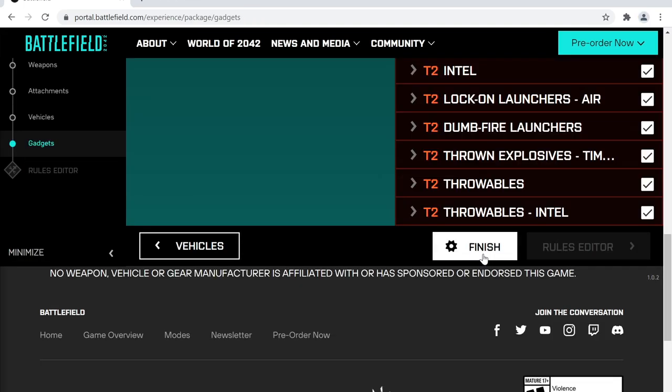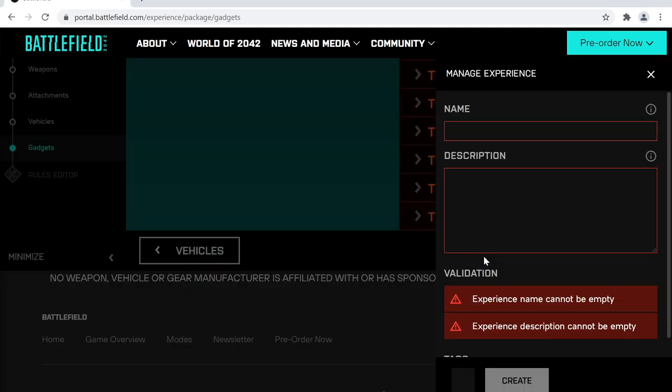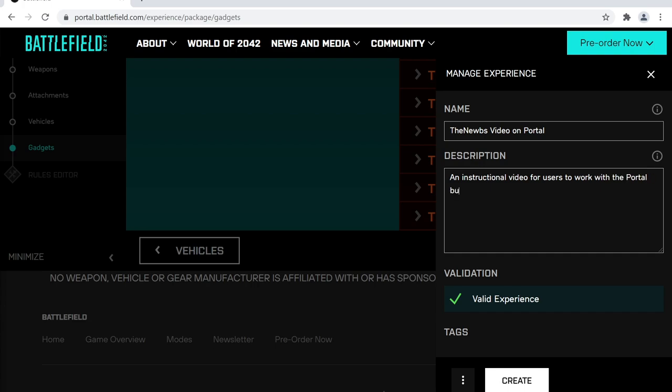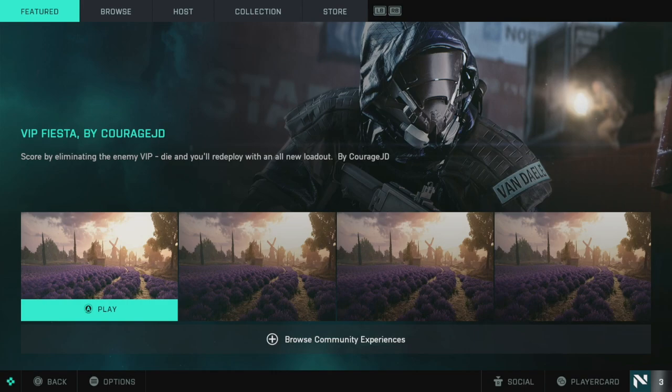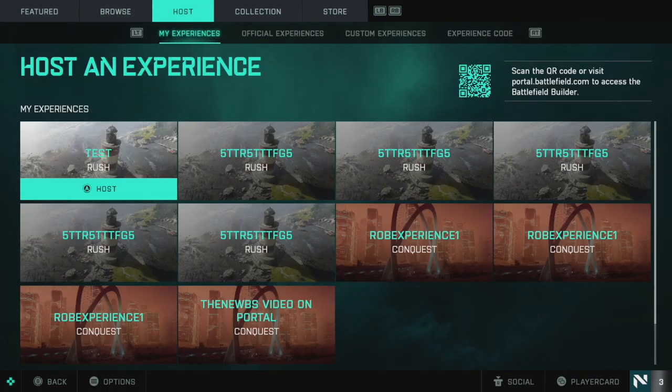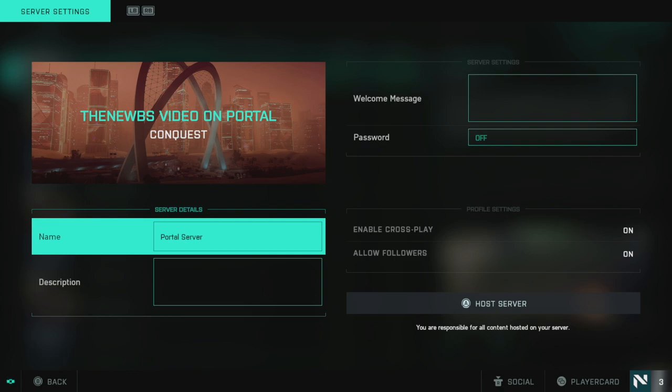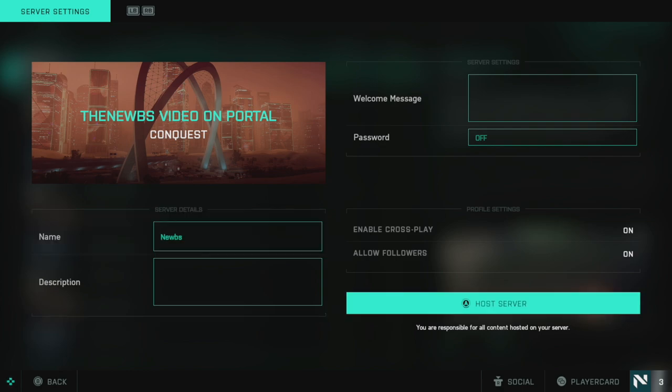We can then click Finish, name our experience and give it a description. I'm going to call mine 'the noobs video on portal' so when we check back in-game we can see if we can access it. If you haven't made any incompatible choices you'll get a tick for a valid experience and all you need to do is click Create. We can now navigate back to My Experiences in the Host section, and sure enough we can see our experience. Click into it, rename the server if you wish, then navigate over to Host Server, hold down your action button, and it's as simple as that.